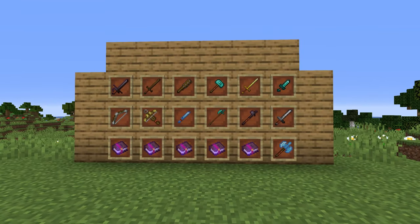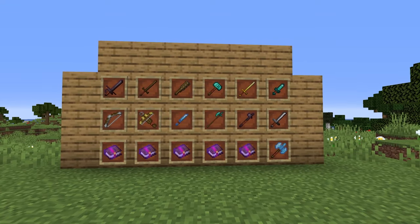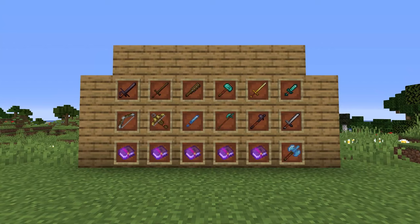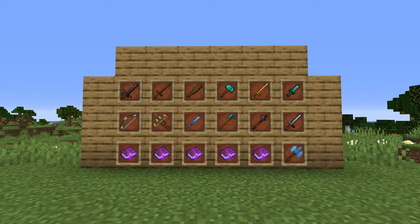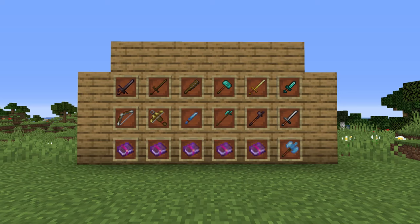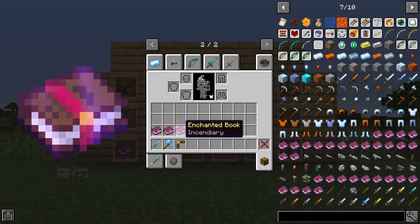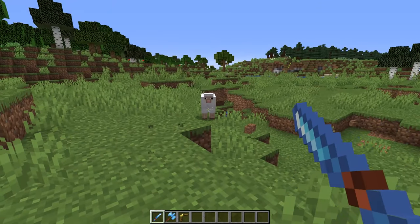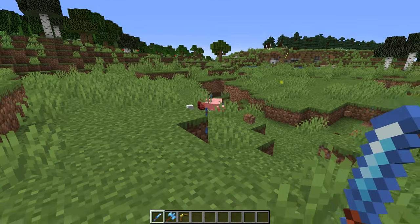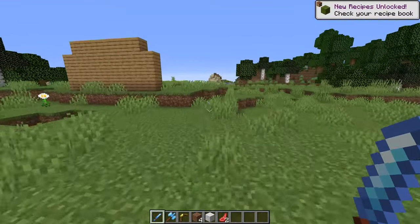Next up we have the Spartan Weaponry mod. This mod adds a ton of new content including new weapons, new ores, and a lot of new enchantments, so there's a lot to explore. There are new katanas, hammers, clubs, bows, great swords, and a lot more. One of my favorite items is the throwing knife. New enchantments include Razor's Edge, Incendiary, Lucky Throw, and Hydrodynamic. Here we can see the throwing knife in action — it does very good damage, drops to the ground after throwing so it's easy to pick up, and has decent durability.